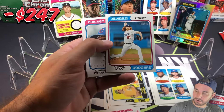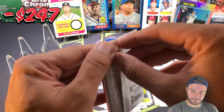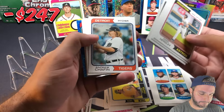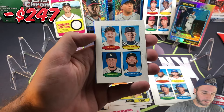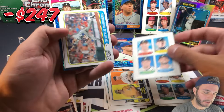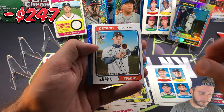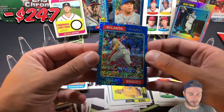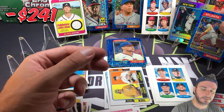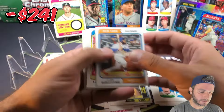Dustin May is a short print, card 445. This pack feels thick — probably a blue sparkle. We have a Stamps for the Tigers: Al Kaline, Spencer Torkelson, Riley Green, and Javi Baez — a nice one because Riley Green is obviously a rookie. And a very nice blue sparkle: Ronald Acuna Jr.! If you're not going to get a top rookie you want a top name, and Ronald Acuna is certainly that. This set is really really solid.